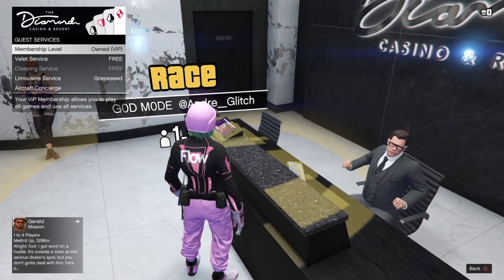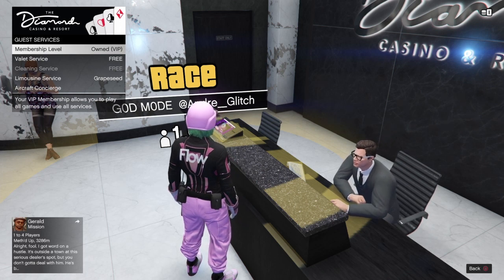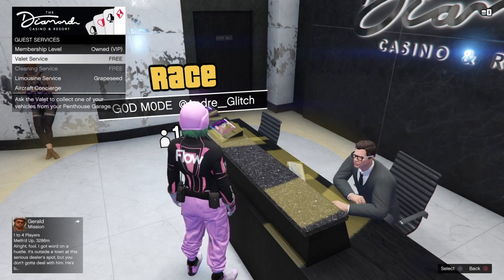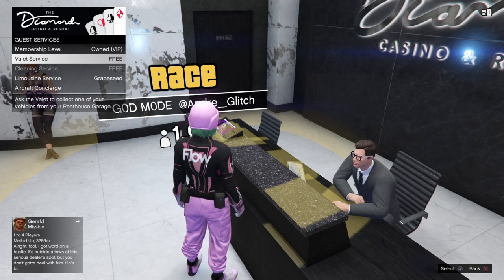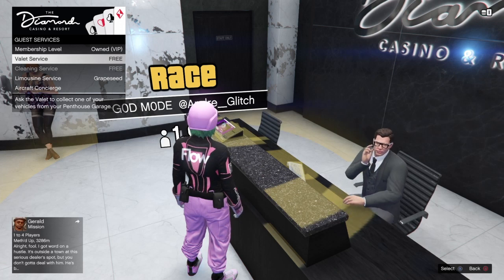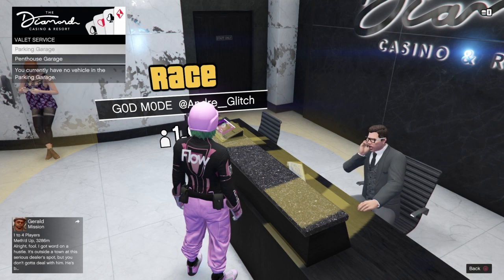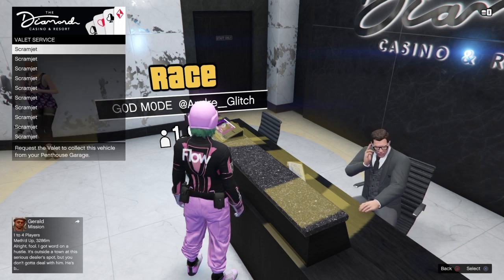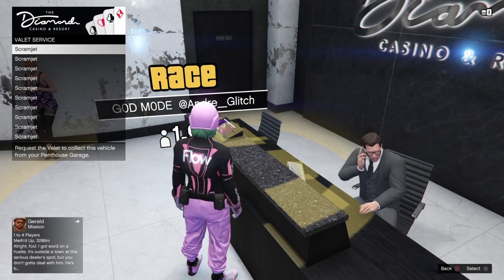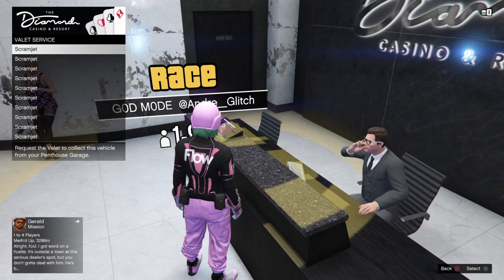Now this is where we're going to use our penthouse garage. In your penthouse garage you just want to have a vehicle stored — it doesn't matter what vehicle it is. Go down to valet services; once you have this up, as soon as you select valet services you want to use the penthouse garage. I've only used the penthouse garage — the normal parking garage may work but I haven't tried it. As soon as you have the vehicles up in your penthouse garage, select a vehicle and press right D-pad at the exact same time.